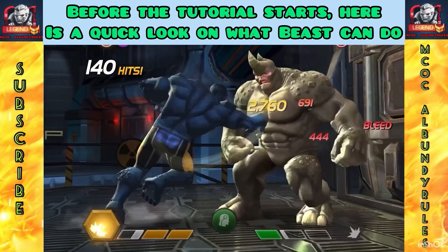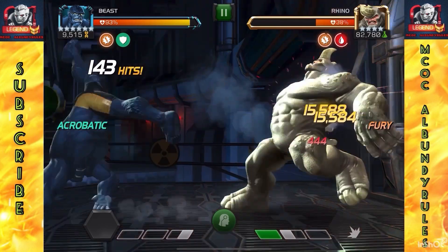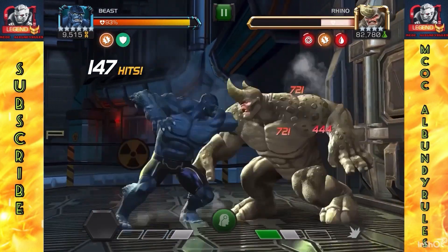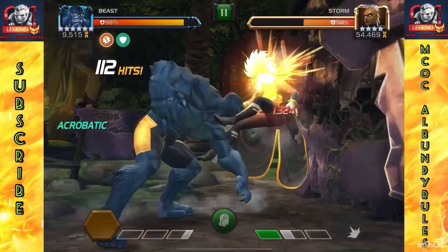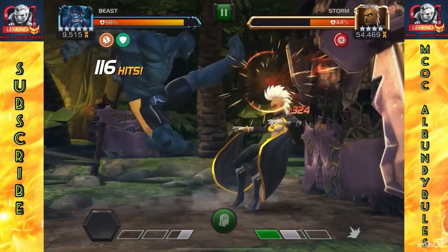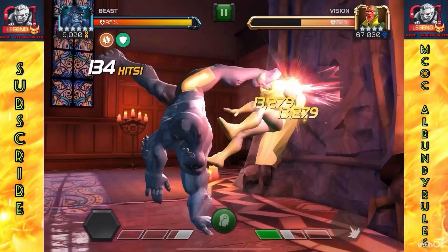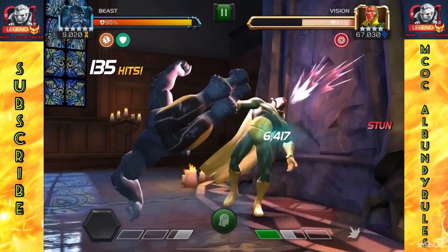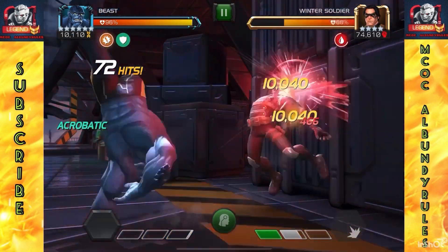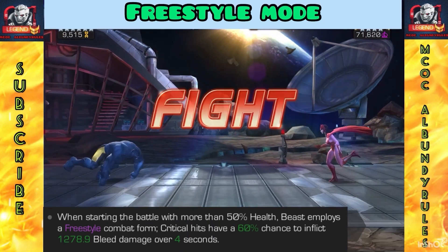Welcome back to MCOC. Al Bundy rules — going to show you a quick little bit on what Beast can do. Some great damage right there, very underrated damage, underrated utility as well. Giving you a quick highlights on what he can do before we get into the actual tutorial. He has a lot more uses than most people give him credit for. He can do power control, healing, stack bleeds — a lot of good stuff.